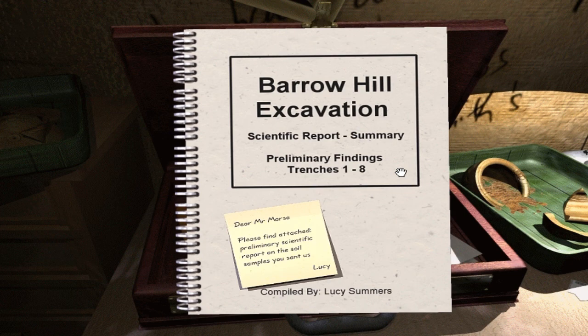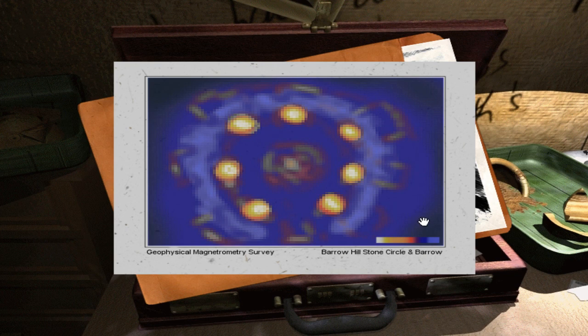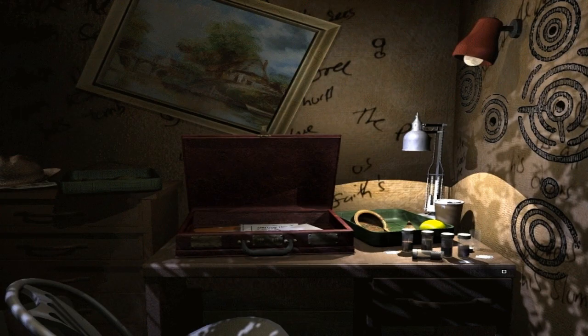So that's that. We've got some photos. Which one of those buggers killed that dog? Next up we've got the Geophysical Magnetometry Survey showing Barrow Hill, stone circle and barrow. Each of those being one of the stones - there's seven of them. That information was very, very important. I wonder if I should go and have a look at that salt again. I think I'm going to need that salt. Is there anything else I can do in here? Can have a look at the shower for no reason.